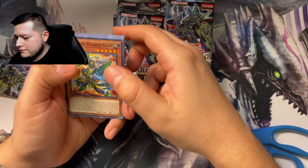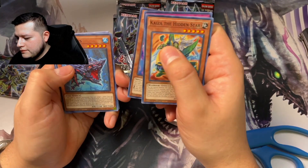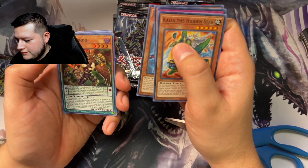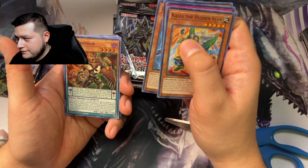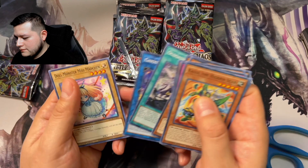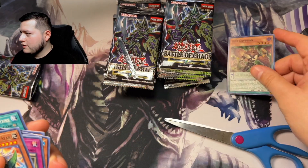Alright, here we go. Rock Scales, DD Graphon. Look at that — we'll set that over here.